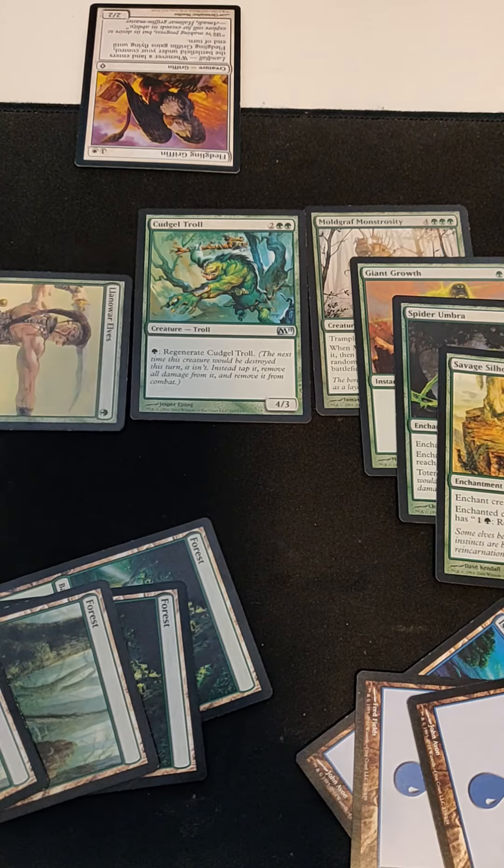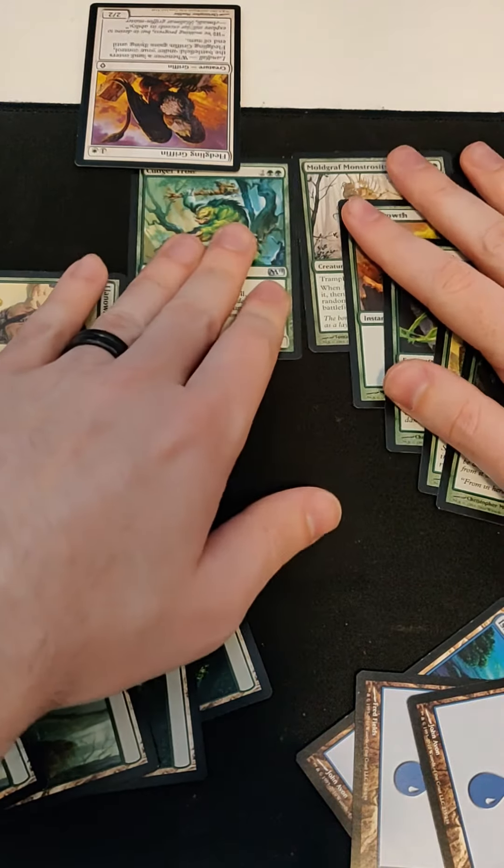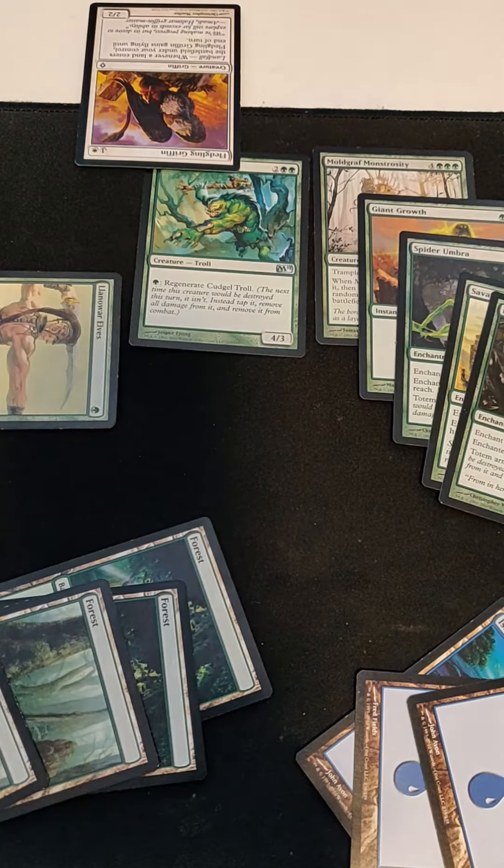Finally, I tap three and play Boar Umbra bringing my monstrosity to a total 17/17 with reach, regenerate, totem armor, and trample. I'll attack with my monstrosity and Cudgel Troll, meaning you have to defend with your griffin against my troll to survive with one health. I doubt you'll be able to come back from that.